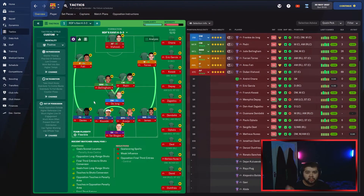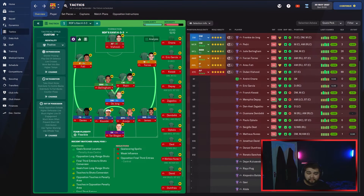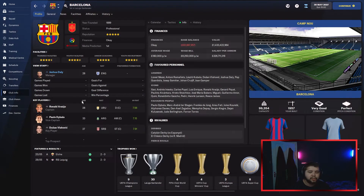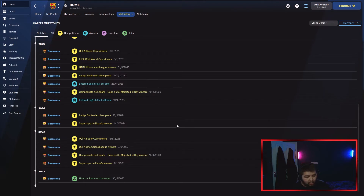There are certain situations I wish I could have changed — like bringing in a new goalkeeper. But if I was going to continue, I'd have 135 million to spend on that. Career milestones: hired as Barcelona manager in 2022. In the 2023 season we won the Supercopa, Copa del Rey, Champions League, and Super Cup — nearly the quadruple as Barcelona just edged the title.